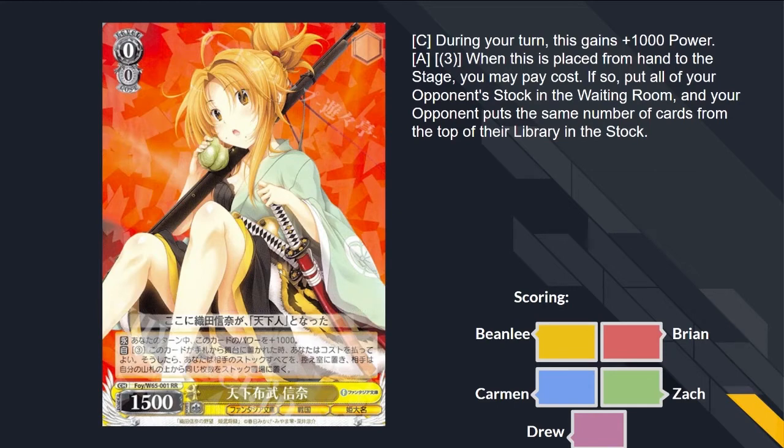We have a 0-0 Oda. During your turn it gets 1K power, so she's 2,500 power. On play, you can pay three to stock swap your opponent. Stock swap is one of those effects that will just win you the game. So I don't think you care how much you pay for it. It's searchable, on a character which makes it more accessible. There's a drop search in the TD — it's the only drop search in the set.